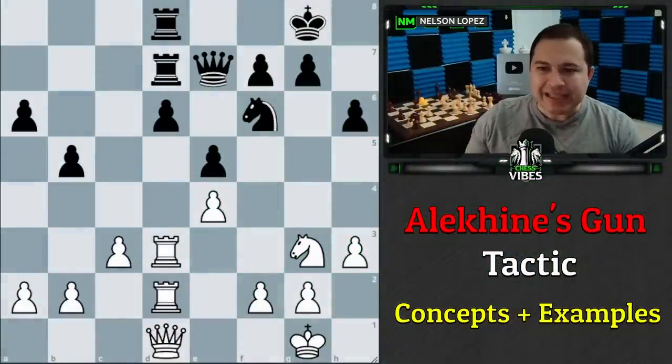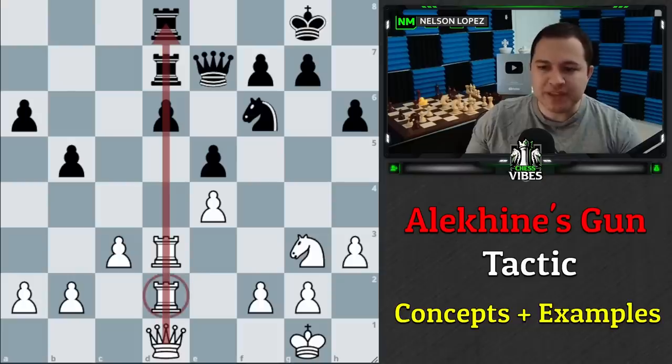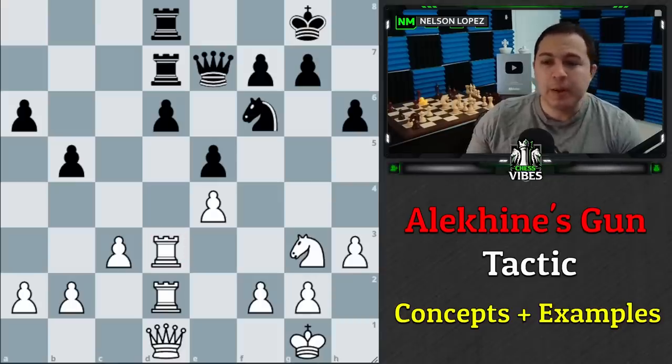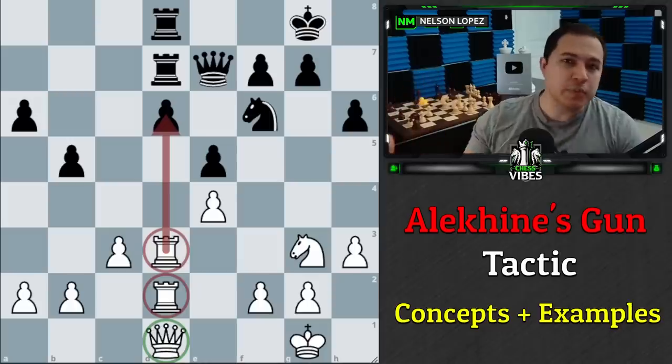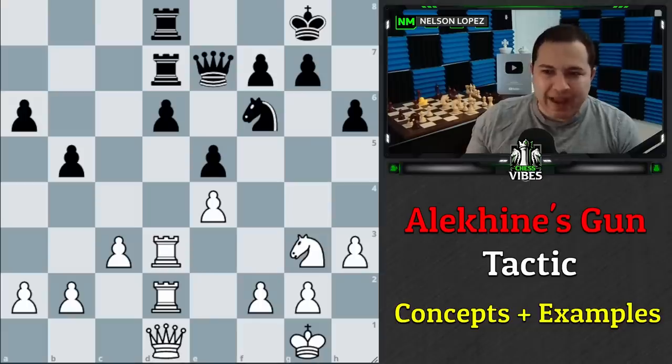When we say Alekhine's Gun, we're talking about a battery that you create with your pieces. A battery is when you line up your pieces either on a rank, a file, or a diagonal. In this case, we've lined up our pieces on the d-file. Alekhine's Gun generally means both rooks are in front of the queen — you could switch it, but this arrangement is most effective because you can trade or sacrifice the rooks and end up with the queen as the final piece.